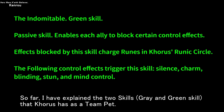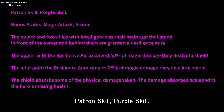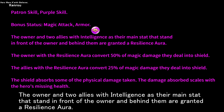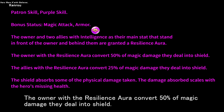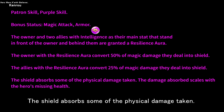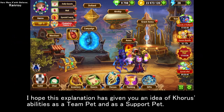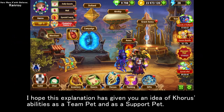So far, I have explained the two skills, grey and green skill, that Chorus has as a team pet. From here on, I will explain the bonus skill that Chorus grants to the owner of a pet as a support pet. Patron skill, purple skill. Bonus status: magic attack, armor. The owner and two allies with intelligence as their main stat that stand in front of the owner and behind them are granted a resilience aura. The owner with the resilience aura converts 50% of magic damage they deal into shield. The allies with the resilience aura convert 25% of magic damage they deal into shield. The shield absorbs some of the physical damage taken. The damage absorbed scales with the hero's missing health.